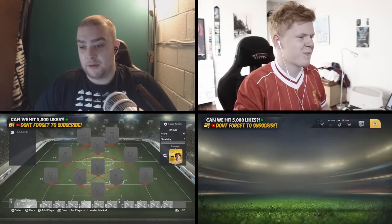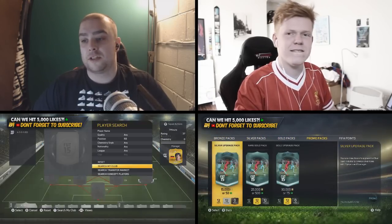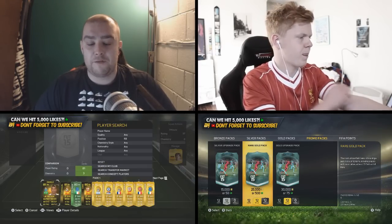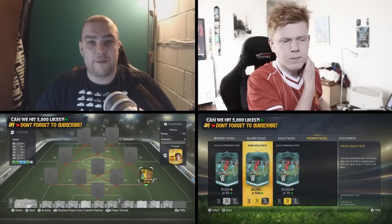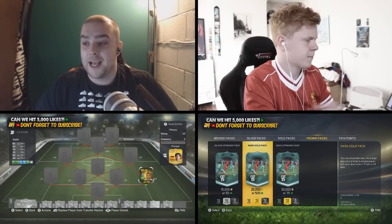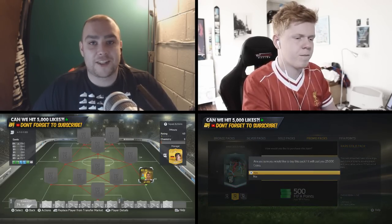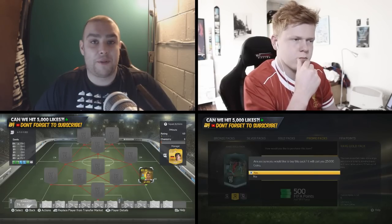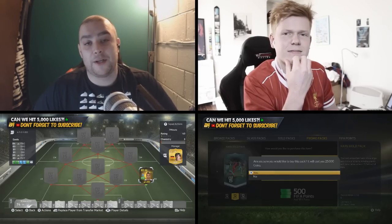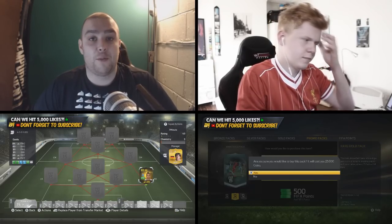Today we are doing Seven Minute Squads, which is an epic series on Jack's channel. He's invited me on — even though I did ask to be on, but that's the way it goes. We're going to be doing it around Inform Danilo today. If you're unsure of the rules, we start off with one player which is obviously Inform Danilo. We have seven minutes to build a squad, but first both me and Jack have to open a pack to see the other player as part of the equation. If we are left with any players on seven chem at the end we have to replace them with a bronze player. Make sure you go and check out Jack's channel — his link is down below — as well as the video where we did a totally different squad and game.